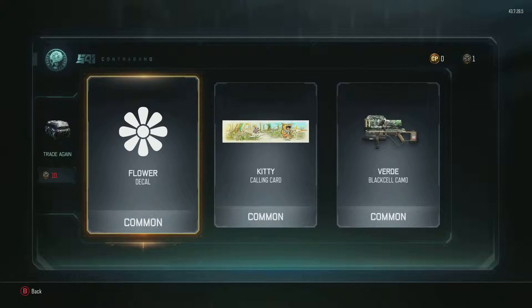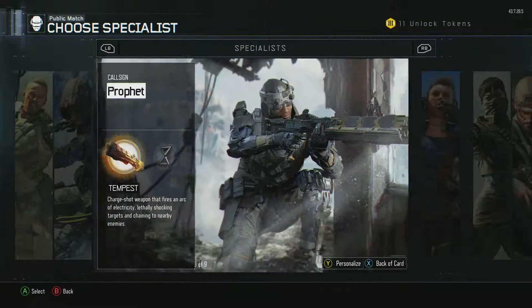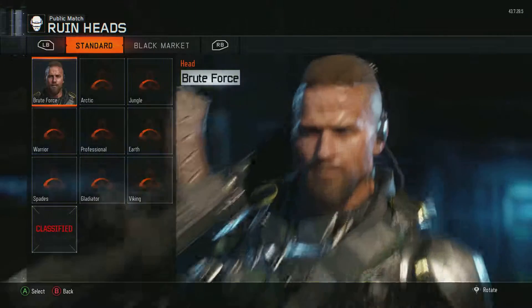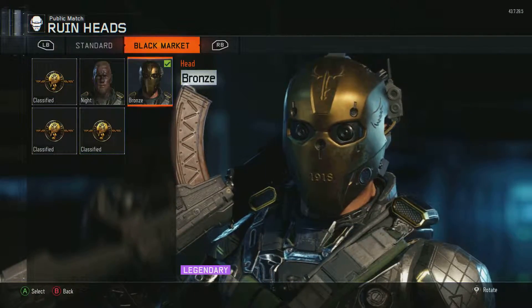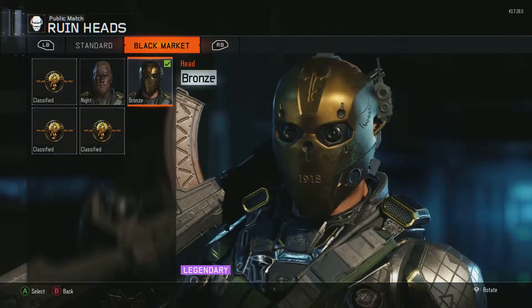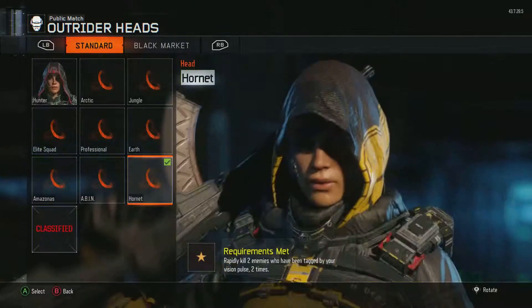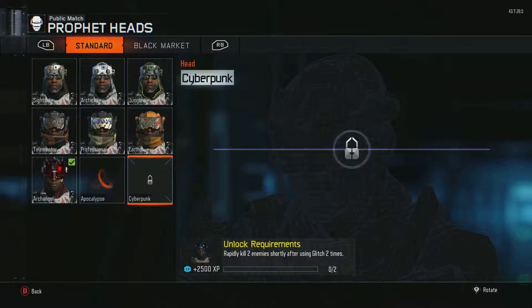Look at that — yes! I just want to give you guys a little update on my level and my specialists. I have my Ruin done, I unlocked some stuff, and I have all the black market stuff unlocked — that 1918 — and I'm wearing it right now. I have my Outrider done. I still need to do my Tempest but I'm saving that for another time because that one's really hard.